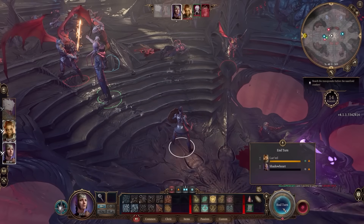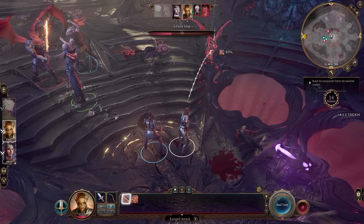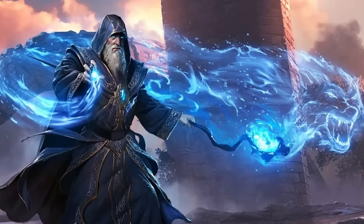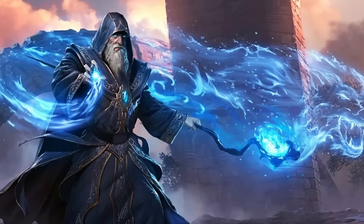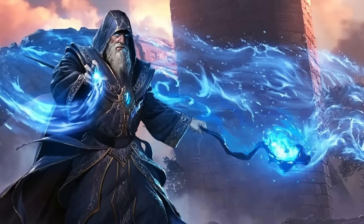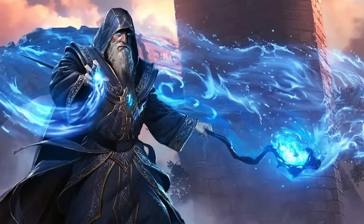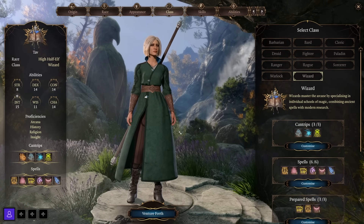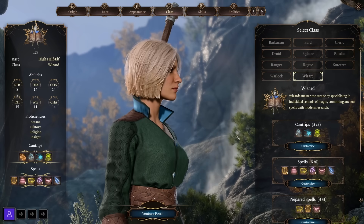Now let's transition into the primary spellcaster classes, starting with the Wizard — masters of the arcane who combine ancient spells with modern research. Wizards start with no armor proficiency, so most of the time you'll be wearing robes, making them a bit squishy. They only get weapon proficiency with daggers, darts, quarterstaff, slings, and light crossbows — but it doesn't really matter for most builds because you'll be casting spells rather than using weapons.